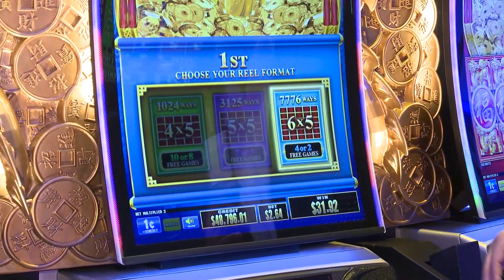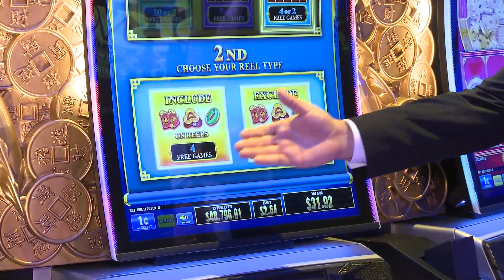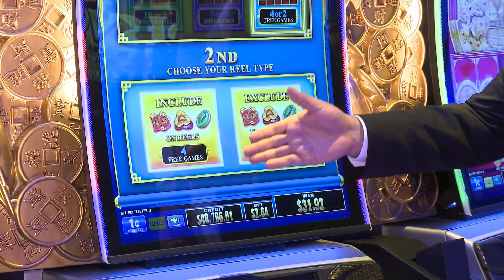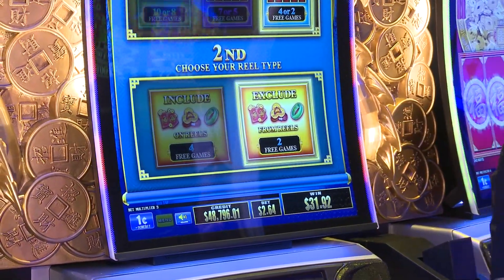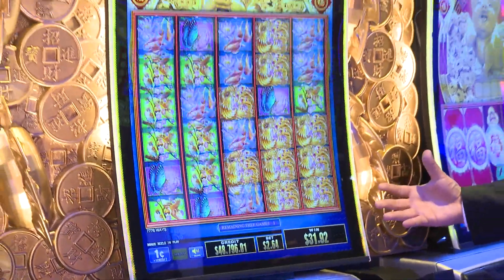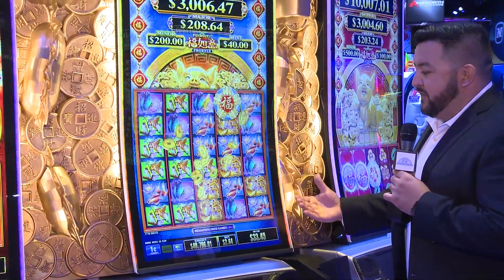Once you make your selection, you'll have a second choice — this is where you'll decide how many free games you'd like. If you go with 4 free games, it's a little bit softer or lower volatility than having the high free games. In this case, we'll go with 2 free games. Knowing that we picked basically the max ways and also 2 free games, we're going for max volatility on this game.